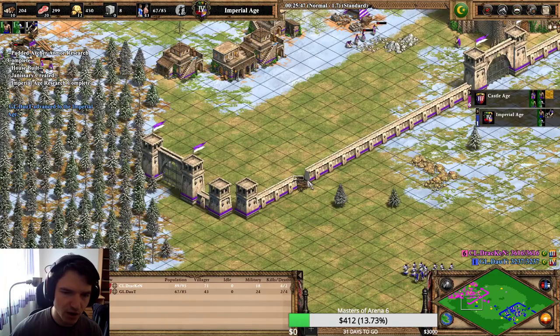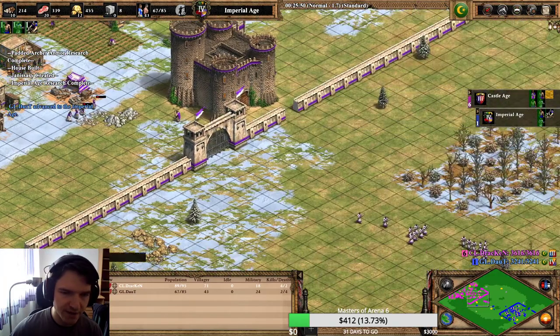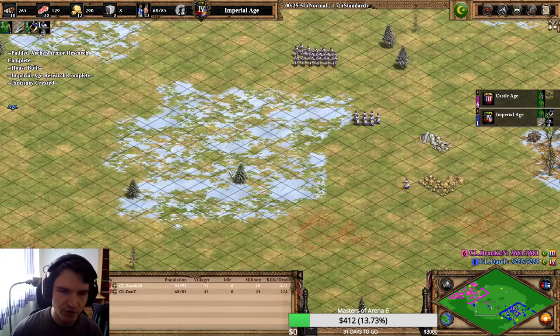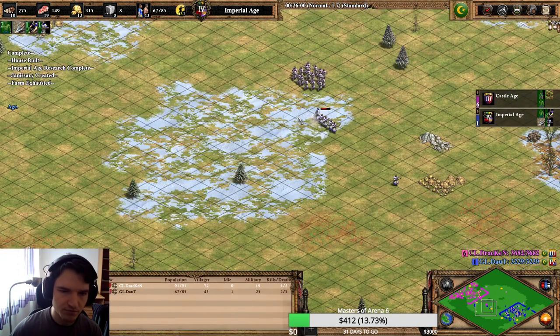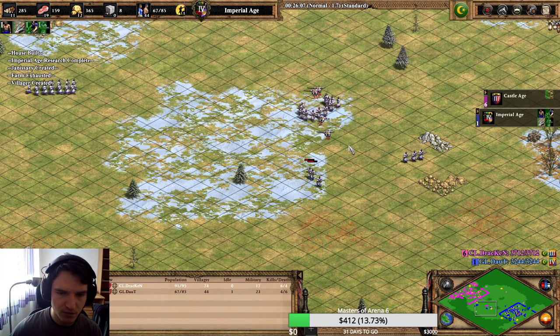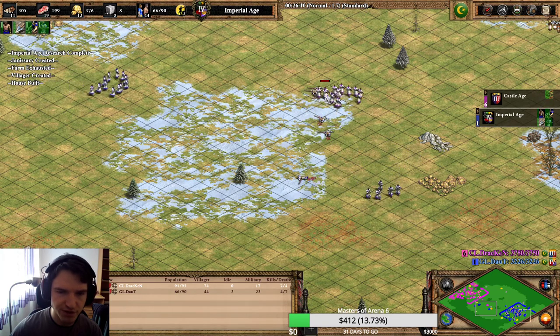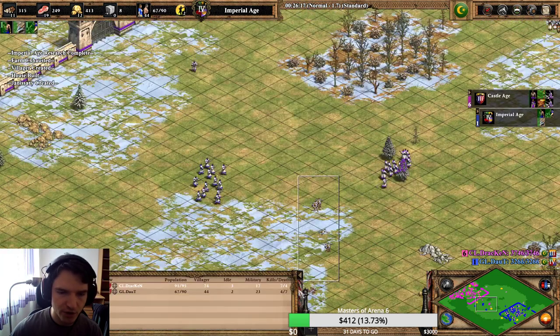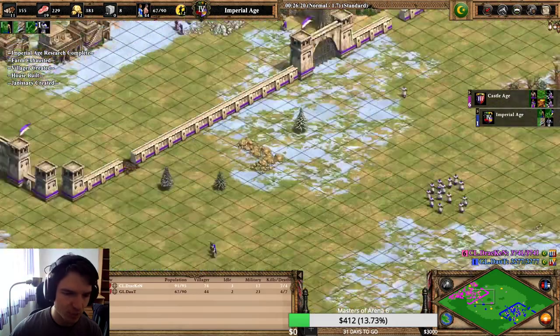Dote, even though he got into my base, cannot really go in because he can get trapped there and that could be very ugly for him. That was a straightforward engagement for me once again - I lost two Janissaries from one volley, but all of Dote's are quite injured. We killed their freevers too, so again very happy about that result.